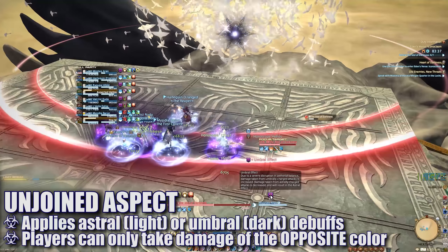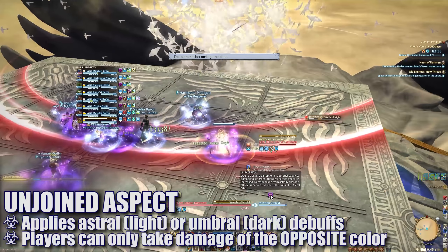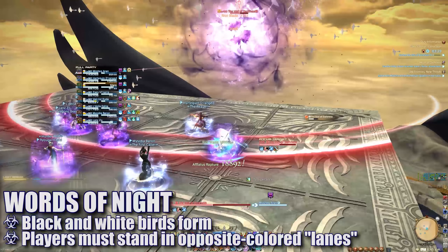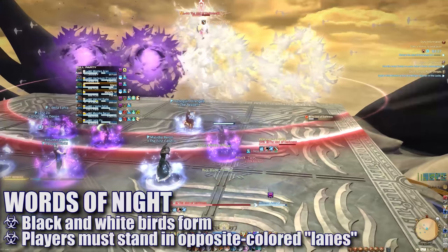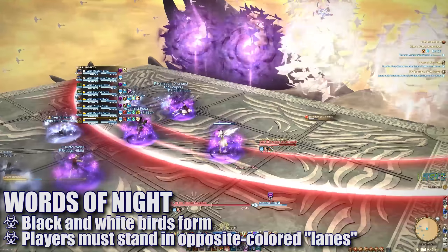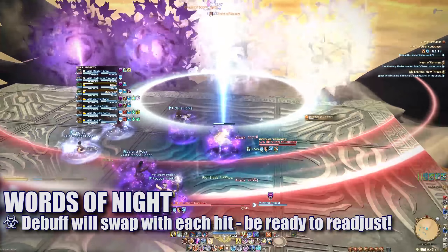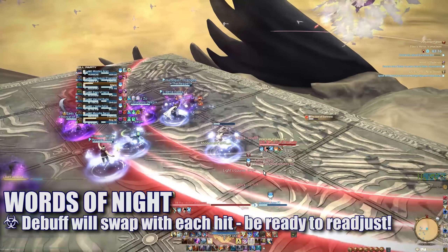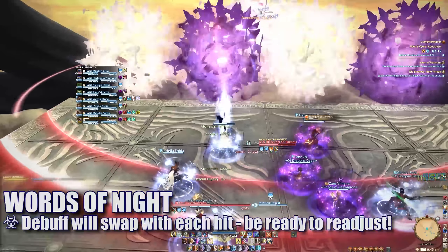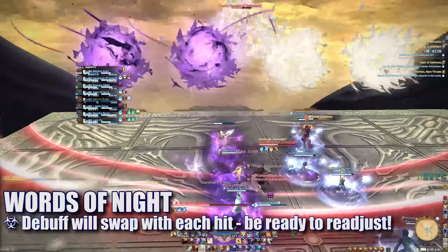Eventually the boss will cast Unjoined Aspect, and all players will be afflicted by either a Light Astral or Dark Umbral effect debuff. The boss will then cast Words of Night, and the dark and light clumps of birds will form on the north edge of the platform. Players will have to position themselves to only get hit by birds of the opposite color to avoid death. Any time a player is hit by a colored bird blast, their debuff will be swapped to that same color. If handled correctly, all players will again need to readjust to the opposite color for each subsequent hit until their debuffs expire.